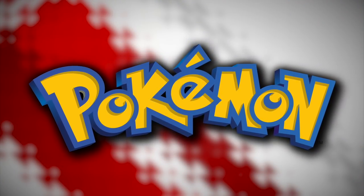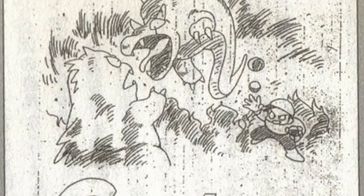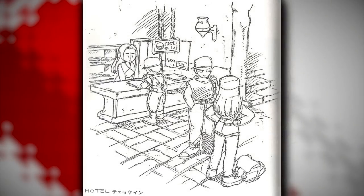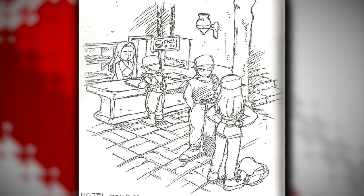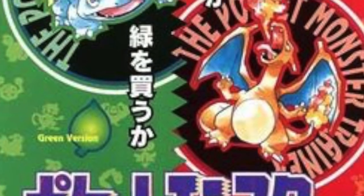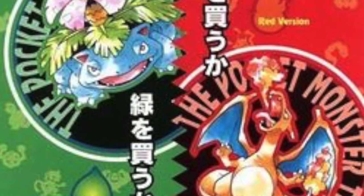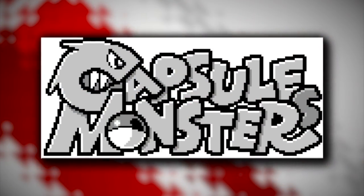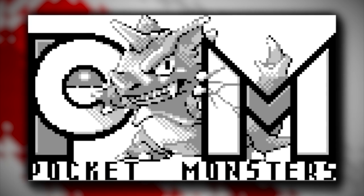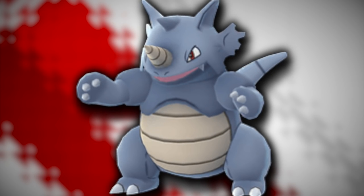These games weren't even originally called Pokémon. This series actually went through a wide variety of name changes, which makes sense as the original concept was pitched to Nintendo all the way back in 1990, but wasn't actually released until 1996. Instead of being titled Pokémon and having two versions featuring Charizard and Venusaur respectively, these games were originally called Capsule Monsters, and later Capumon, and the mascot was Rhydon — which, according to developer interviews, was also the first Pokémon ever designed.